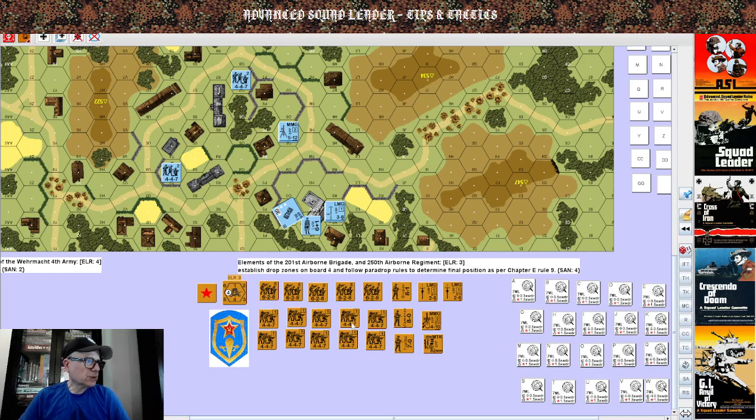Now you need to establish your wings. Each wing consists of five sticks, and only one wing is allowed to have less than five sticks. I have three wings of five sticks. A stick is a multi-man counter with a leader. Support weapons drop separately and have their own parachute; they have to be dismantled if possible. The MMG could not be dismantled by Lieutenant Tupitza, so he gave it to Major Vlavinov. Tupitza took the dismantled mortar — an 82mm mortar — and five prestige points, dropping separately in their own parachute.